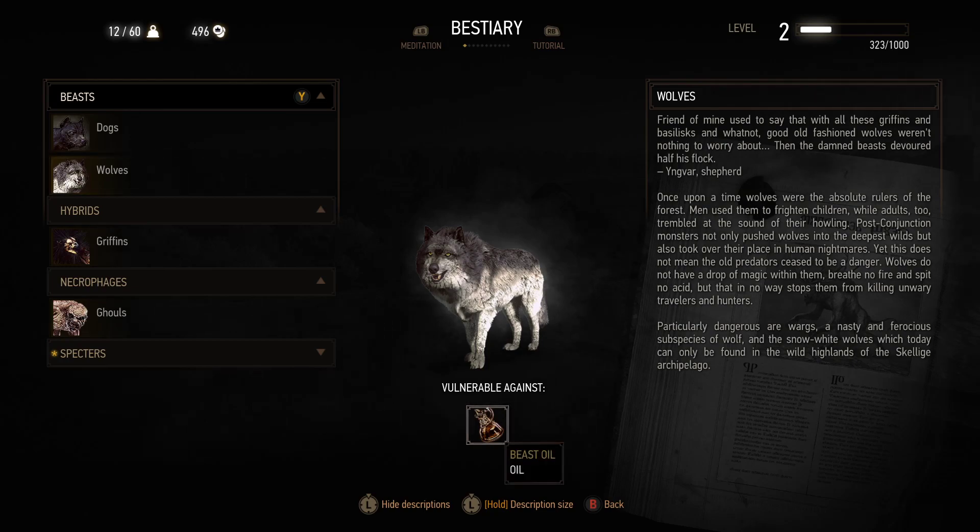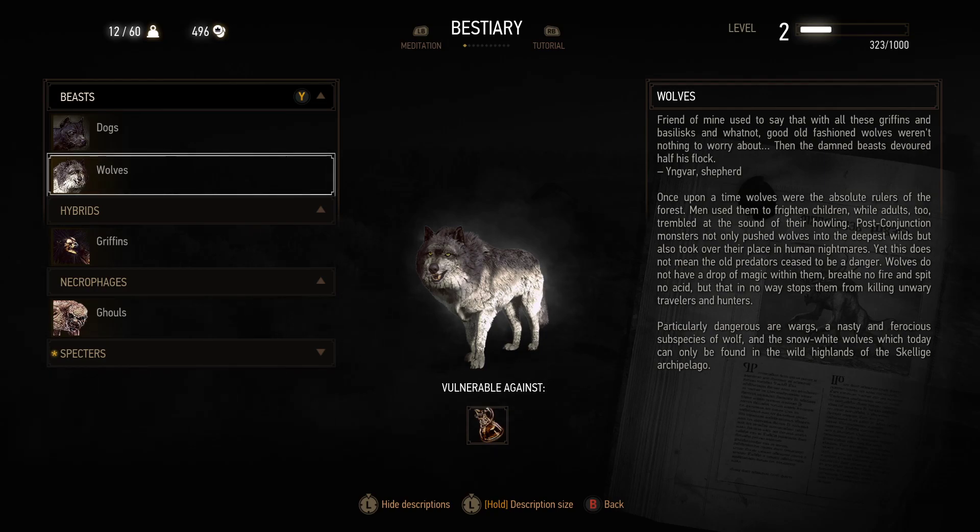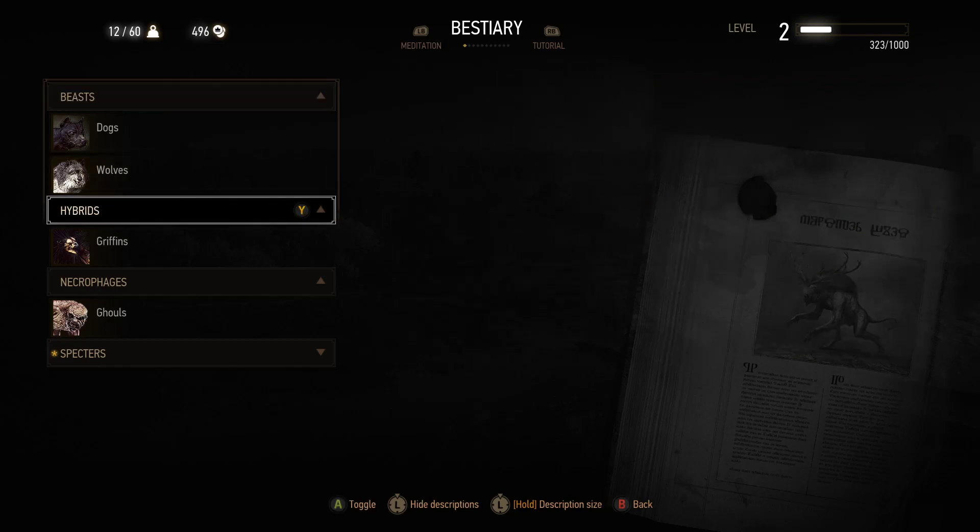Wolves — beast oil. A friend used to say that with all these griffins and basilisks, good old-fashioned wolves weren't anything to worry about — then the beast devoured half his flock. Once upon a time wolves were the absolute rulers of the forest. Post-Conjunction monsters pushed wolves into the deepest wilds but took over their place in human nightmares. Wolves don't breathe fire or spit acid, but they still kill unwary travelers. Particularly dangerous are Wargs — a nasty subspecies — I actually got mauled by them, they were nasty.